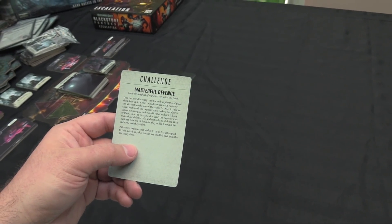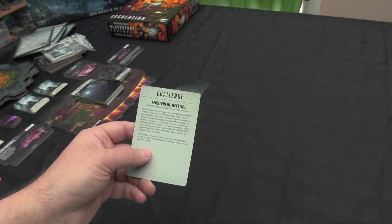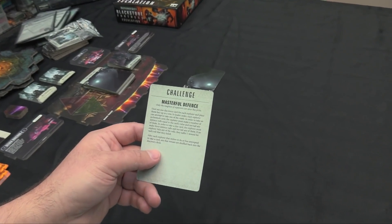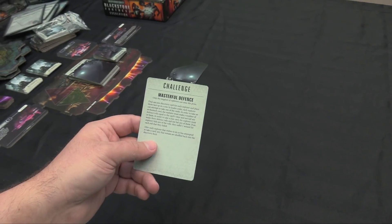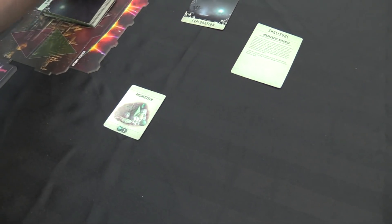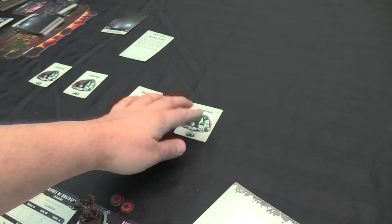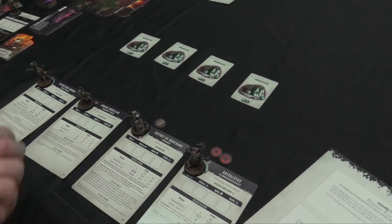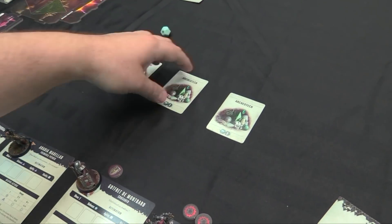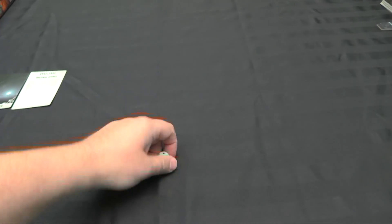Masterful Defense: deal out one discovery card for each explorer and place them face up in a row. In leader order, each explorer can attempt to take one of the cards. To take an Archaeotech card, the explorer must make defense rolls equal to the card's value and not fail any. To take a clue card, they must make three defense rolls and not fail any. If they fail, they suffer a wound for each failed roll. Naam Shay Murad, Aradia Medellin, Godfrit, and Daedalosus each find an Archaeotech. Godfrit has a sweet D12 for defense, tries for his Archaeotech but fails and takes a wound. We put the rest back. He does better on subsequent rolls — successful!